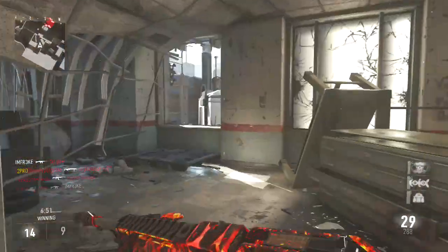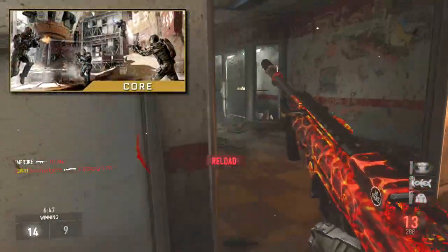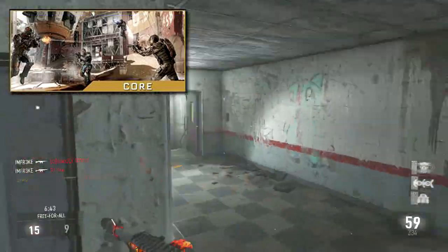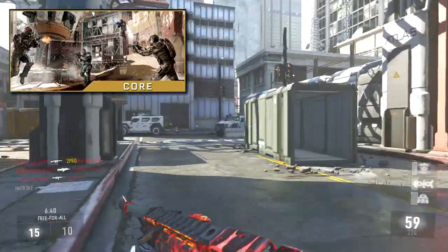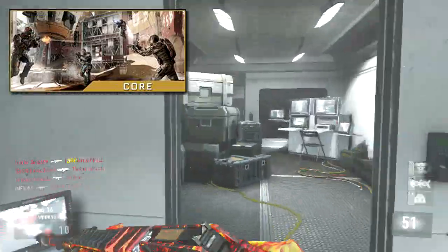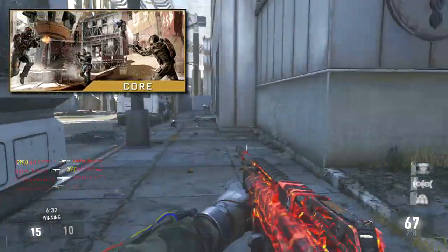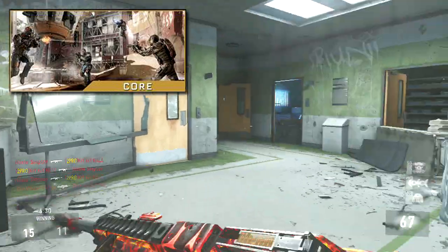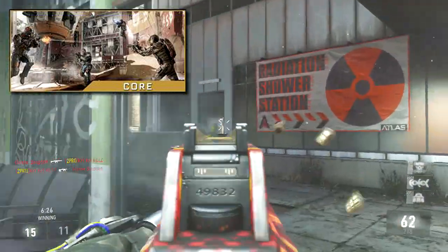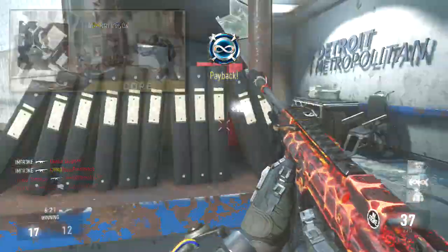Next map is Core. Core looks like it's going to be somewhere in the desert — very sandy. I'm getting that from the tan, beige, and red colors. It looks like there might be a sandstorm going on. It appears to be taking place in some sort of facility, maybe a rocket testing area, just because of that big thing hanging from the ceiling. It could be some sort of energy-generating core — hence the name.